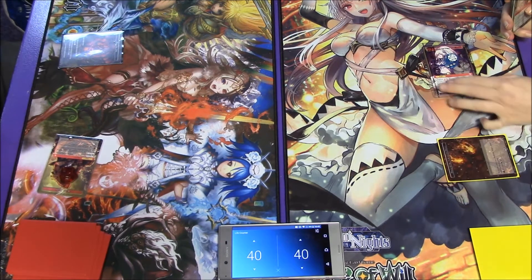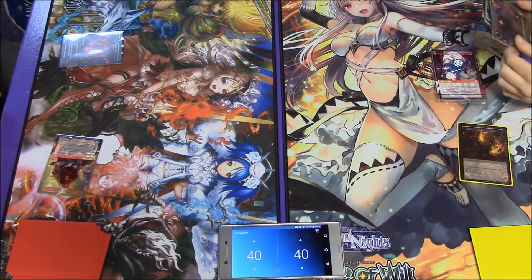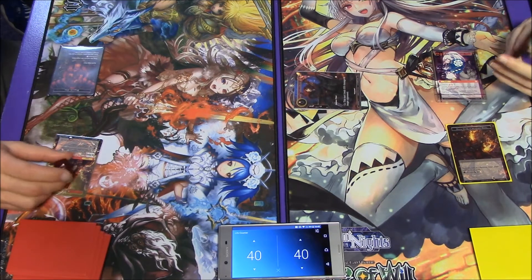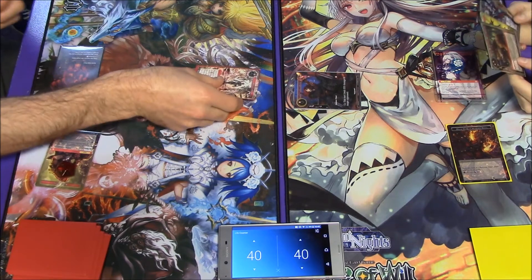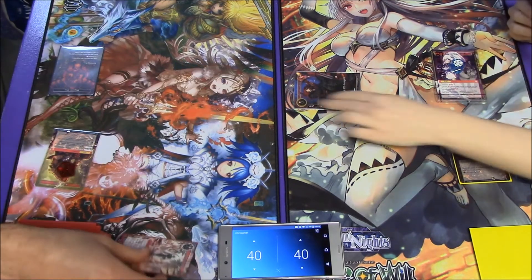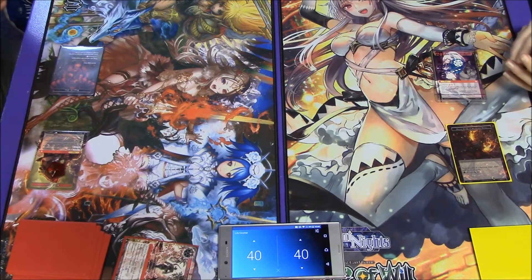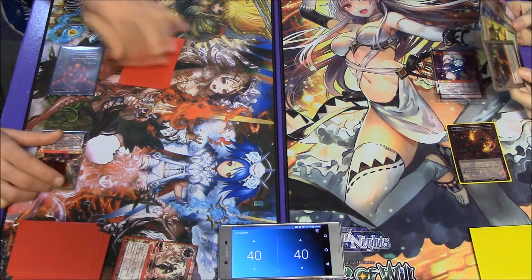I draw a card and tap Lunia to get a Magic Stone of Scorch Bales that can produce darkness or fire. With that stone I tap and play Cain the Treacherous Killer. But in response - not the dogs, gods - Ben is going to pay his one and two strength counters to play Hellflame, which is going to deal 400 damage to Cain. Since Cain came in this turn I can't tap him for his ability.